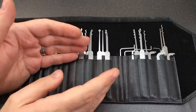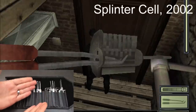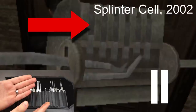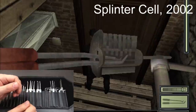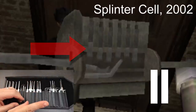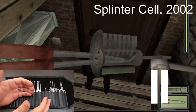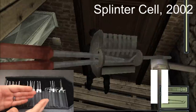Now we have Splinter Cell from 2002. They seem to be using some kind of tension tool and a hook pick, which are sort of okay. Zooming in on the lock, we seem to have key pins and driver pins — it's hard to tell. They're picking at some pins but weirdly moving the tension tool at the same time. Most of the pins are picked, and then it seems to have just picked itself. I'd give it a six out of ten — it has the right idea about the tools needed, but you wouldn't move the tension tool like that in a lock of this type.